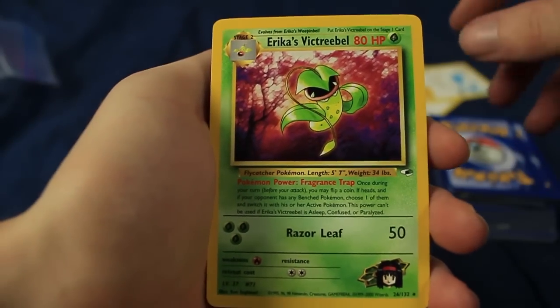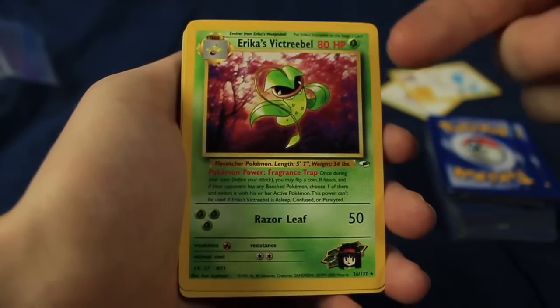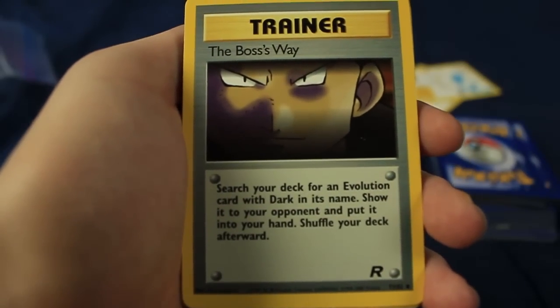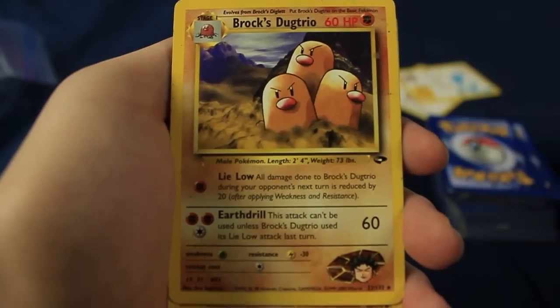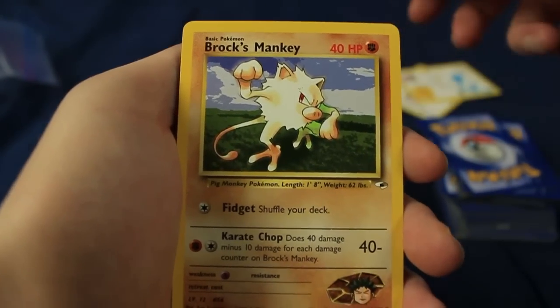Starting things off with a Rare — Erica's Victory Bell. I love Erica, I love Grass Pokemon, and I love Rare cards. We have Erica's Exeggcute as well. The Boss's Way. We have Brock's Golbat, Brock's Mankey. Brock's Dugtrio — that one is also a Rare. I love these Gym sets, so I'm going to set that one aside too.